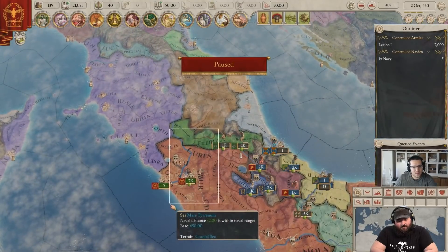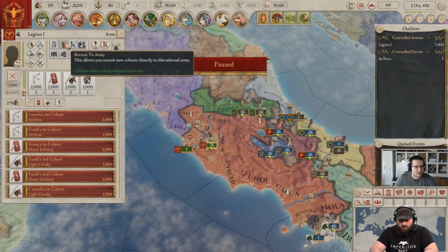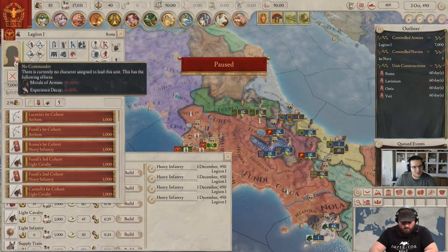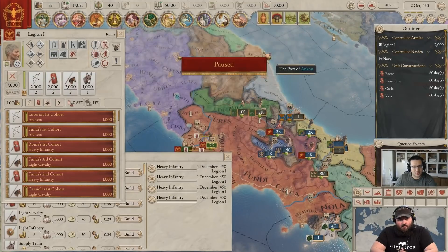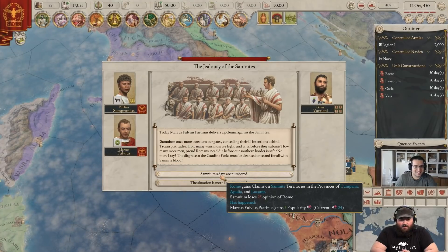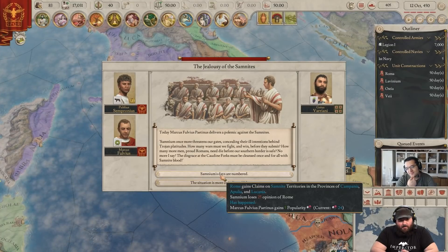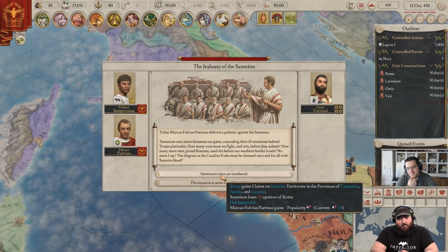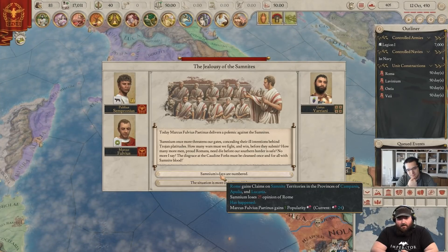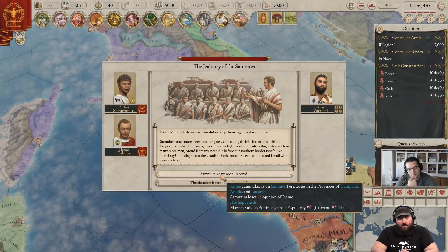Starting out as Rome, we have 7k units. We want to build up a little army, so we should recruit a few heavy infantry before we do any war business, and get a commander for our army. Marcus Fulvius Paptinus delivers a polemic against the Samnites: 'Samnium once more threatens our gates, concealing their ill intentions behind Trojan platitudes. How many wars must we fight and win before they submit? How many more proud Romans need die before our southern border is safe? No more. The disgrace at the Chaldean Forks must be cleansed once and for all with Samnite blood.'